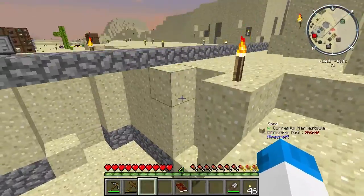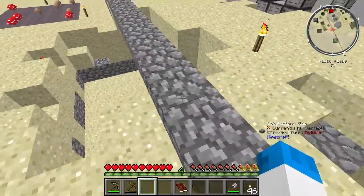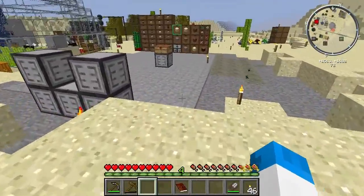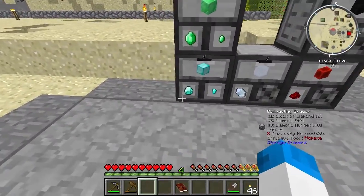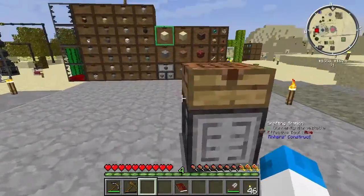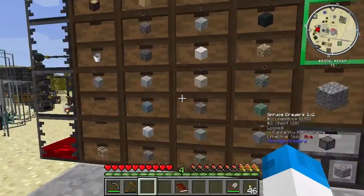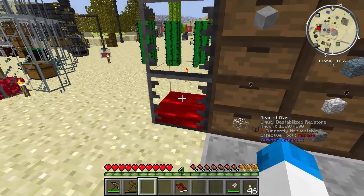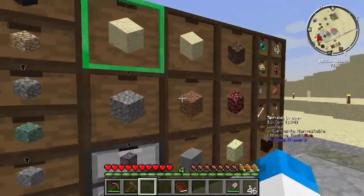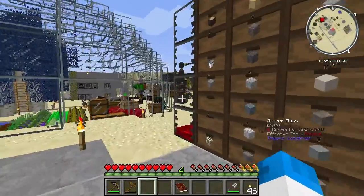We've got some mycelium growing with some more of the mushrooms there as well. Don't know what this is - no idea. Here we have some compacting drawers. Enough diamonds - nice. And we've got a lot of other drawers as well, and some seed glass full of destabilised redstone - or one bucket of destabilised redstone.